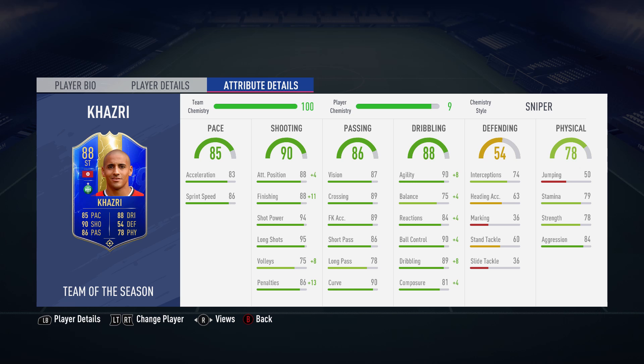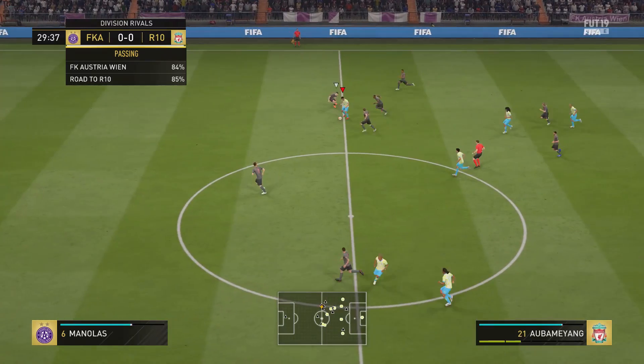The same is with his balance. But his good stats are, for example, attack positioning, finishing, shot power, long shots, and also curve. His dribbling stats outside of balance and composure aren't bad either. So let's find out if he is usable.